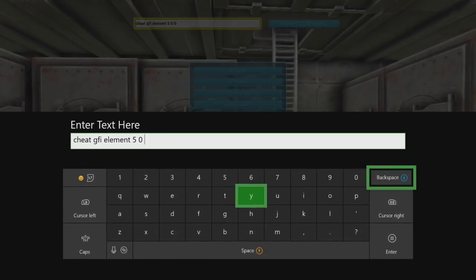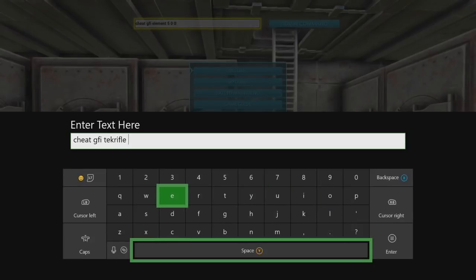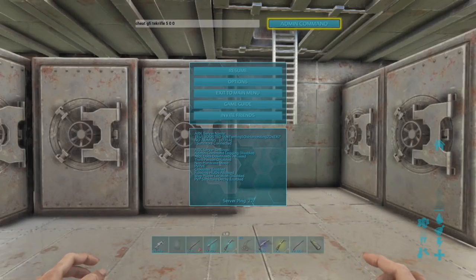Now for the actual tech rifle itself: cheat GFI tech rifle. We want five of them. There you have it — easy as pie guys.